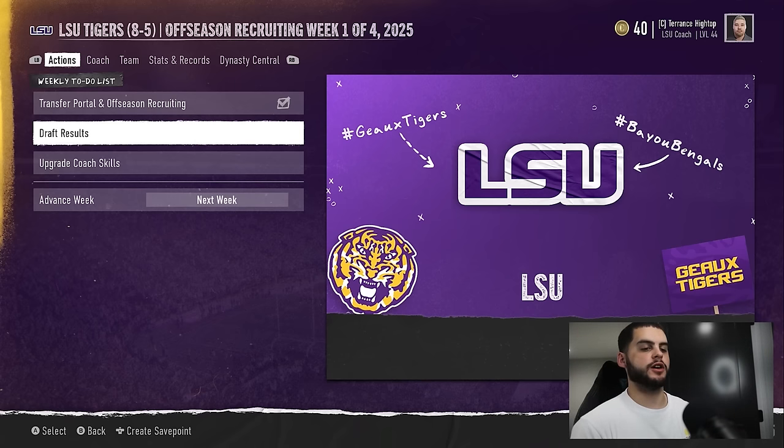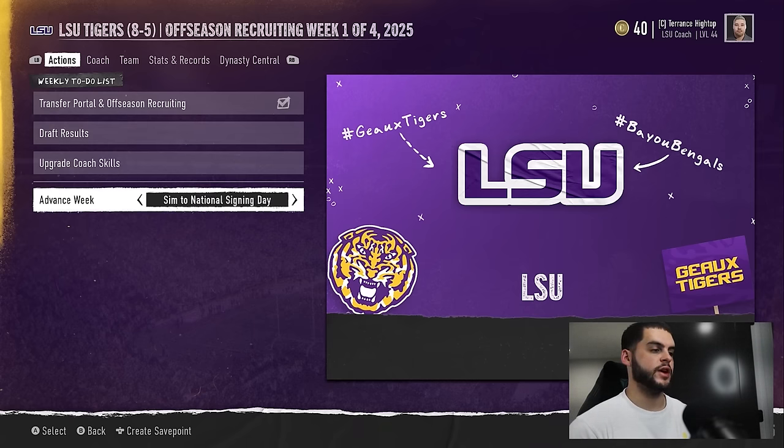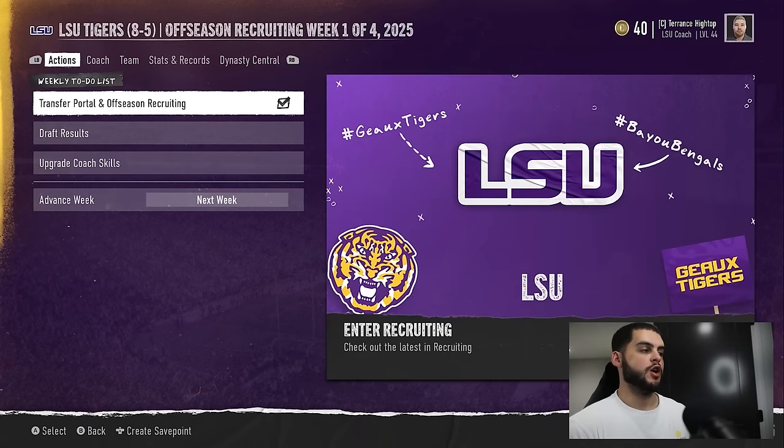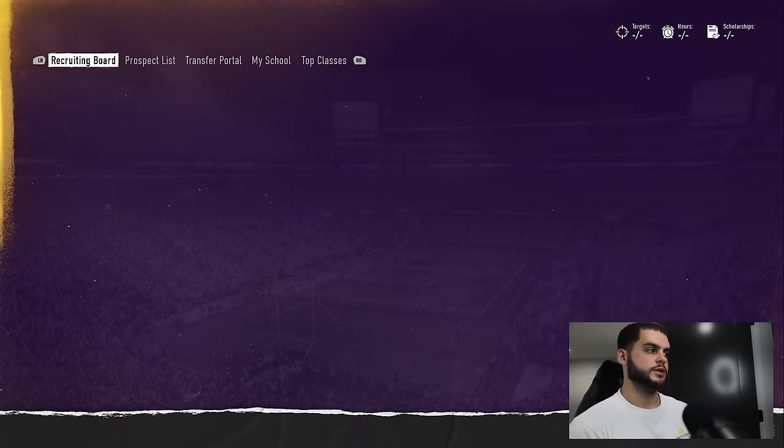A lot of people have been asking when they get to the offseason, what's the best approach? When we sim past the national championship, past the draft, we're at the transfer portal. When you get to the transfer portal — and looking ahead you'll see national signing day, the offseason, next season — before you go and get any players, go to the transfer portal, then go to top classes and see where you stood on the year.